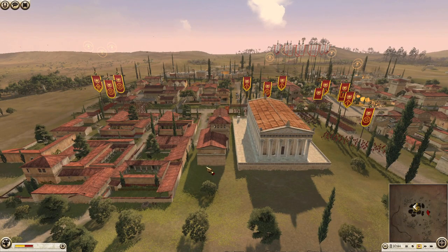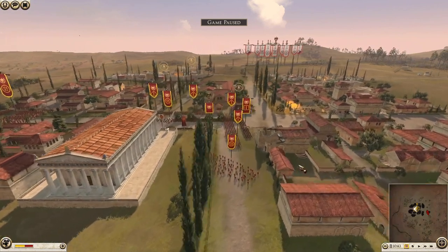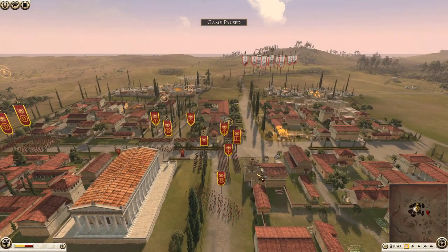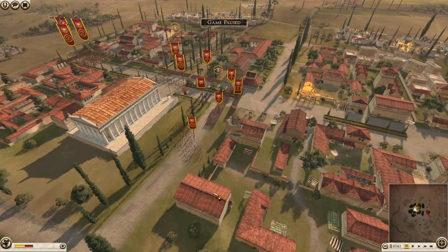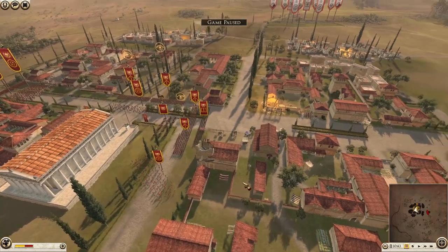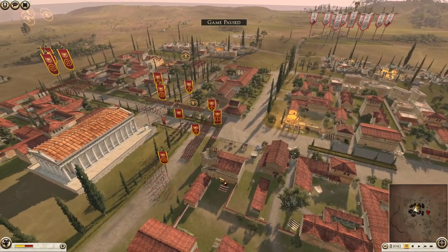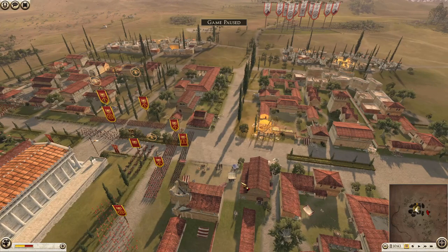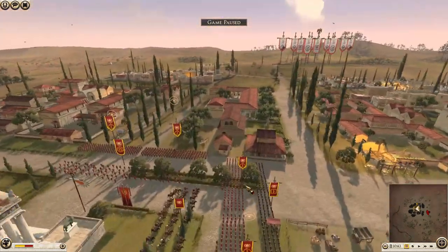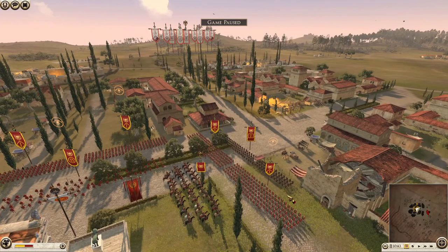So let's get started with this video. I'm going to pause it right now because the enemy is quite close and they advance quite quickly, to explain how I set up for this battle. Now I know this town is actually very similar, if not the same layout as my last episode when I was playing as Pompey's Rome. But the same strategy basically applies — what we do is we want our strongest unit where we expect the most resistance.